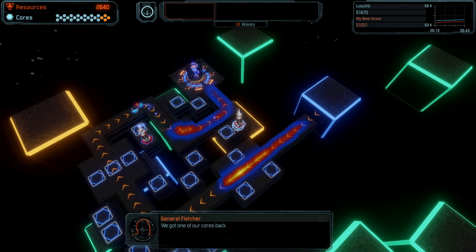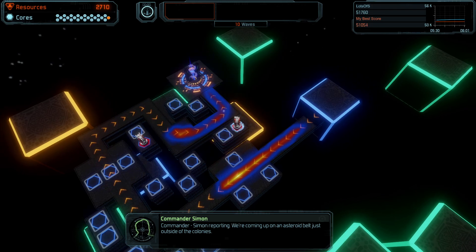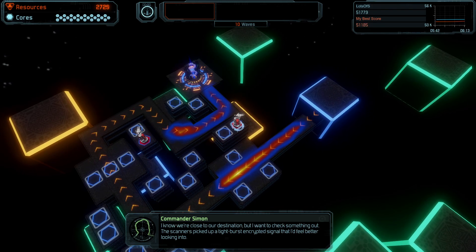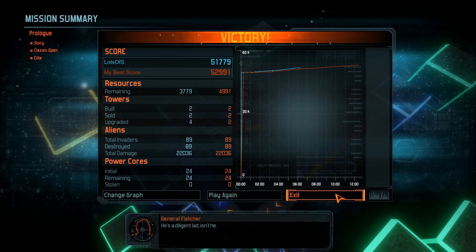We got one of our cores back. Excellent, Commander. Well done. Commander, Simon reporting. We're coming to an asteroid belt just outside the colonies. I know we're close to our destination, but I want to check something out. The scanners picked up a tight-burst encrypted signal that I'd feel better looking into. He's a diligent lad, isn't he? I've trained him since he was a private. Excellent work. I like to also think I've had some influence on the Commander, which is why I know we're ready for anything.